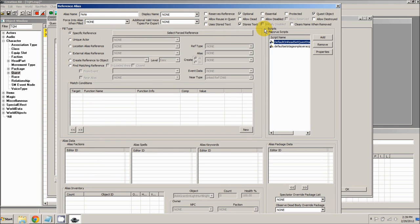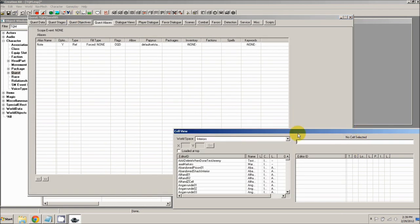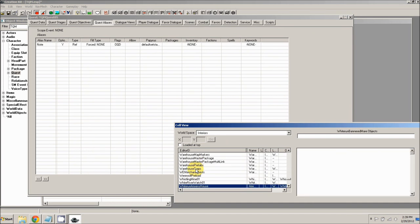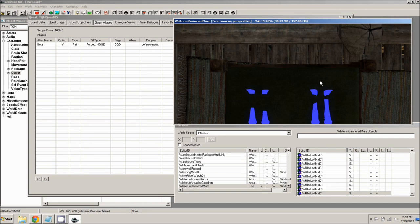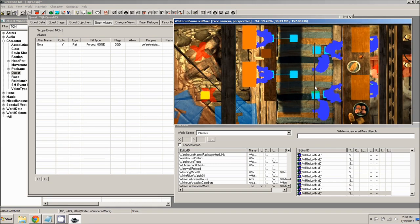Close that out — that handles everything we need for our note. Hold down shift, press tab twice, and press enter to save your alias. The next thing we need is an alias that points to the stool in the Bannered Mare in Whiterun. Go down to the cell view window. With the world space set to interiors, open up the Whiterun Bannered Mare. Type 'WhiterunBanneredMare' and double click it to open it.